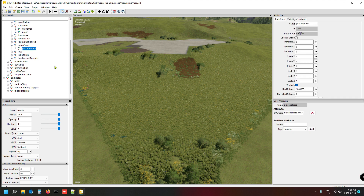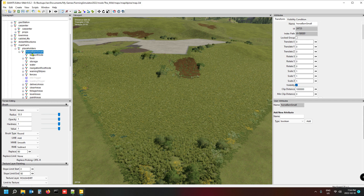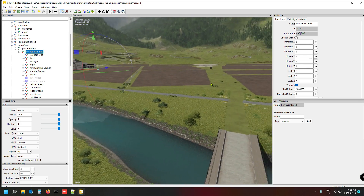Now I'm going to take that horse barn small, cut it, and drop it into my farm placeholders folder because I want to see it in the editor but not in-game. Remember you can't load it twice — if you place it in the editor AND have it in the XML, you'll have two of the same thing superimposed on top of each other in the game, which will definitely cause problems.